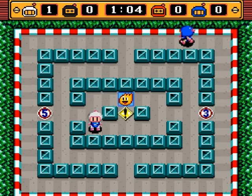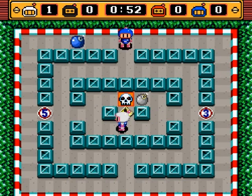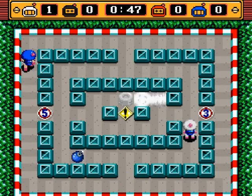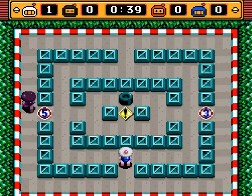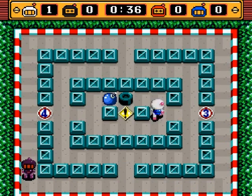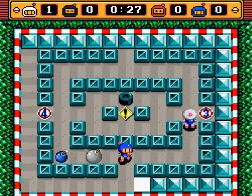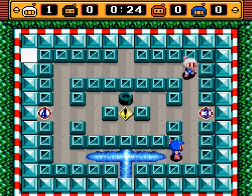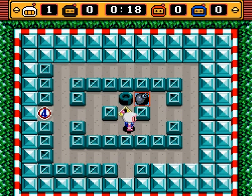That exclamation point — is it supposed to be like a yield sign? The blue one grabs the skull and now has low firepower. I was trying to trap him in that area but I failed. Now I have weak firepower too. You can pass the skull on to someone else if you touch them, just like in the last game. That was an impossible-to-stop move since it was against the wall — and I win. Not a very interesting stage, but a stage nonetheless.